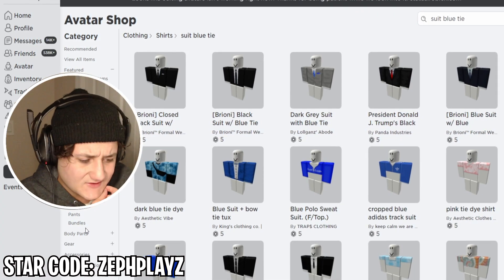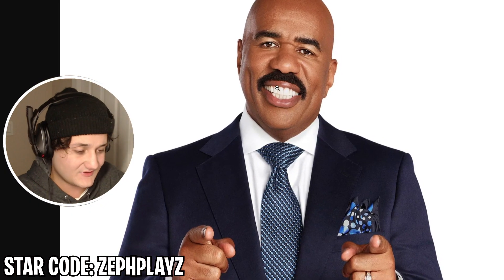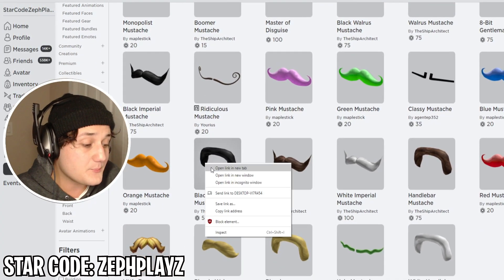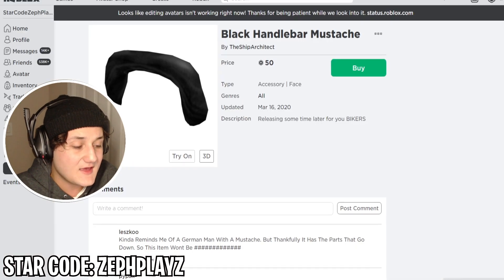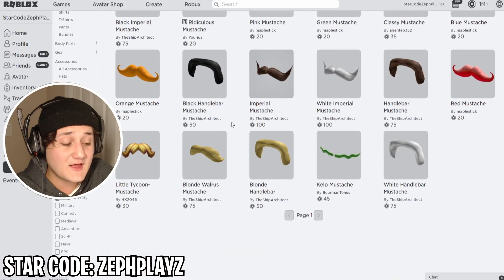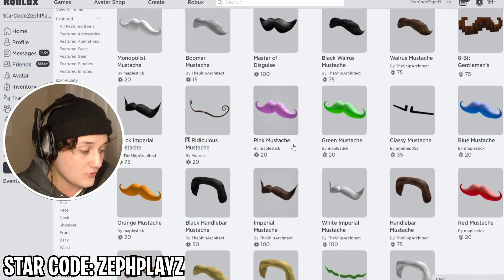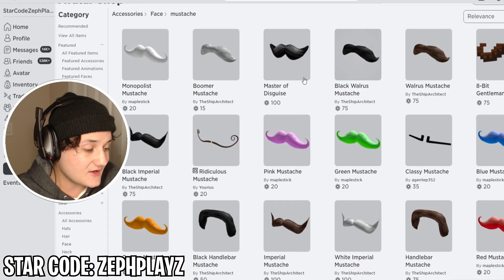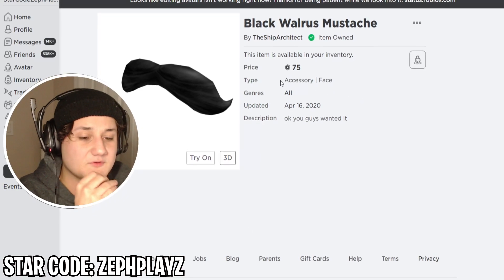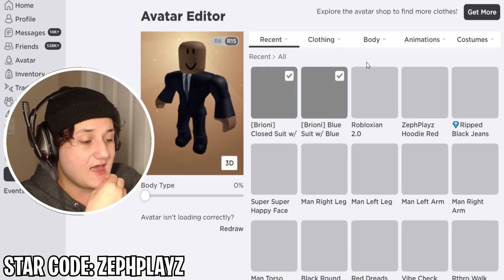Let's go to accessories and face. We need to find what they call the Cheeto mustache — we gotta find that mustache. The black handlebar does look like it, but his mustache is not as long — this goes all the way to the chin, so we can't use the handlebar. The black walrus mustache is probably the closest we're going to get to Steve Harvey, because unfortunately nobody has made the Cheeto mustache in the editor.